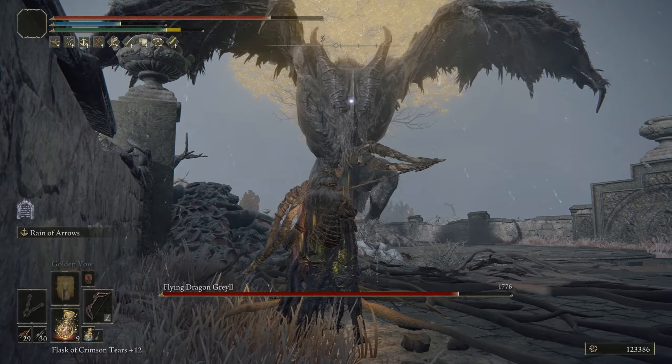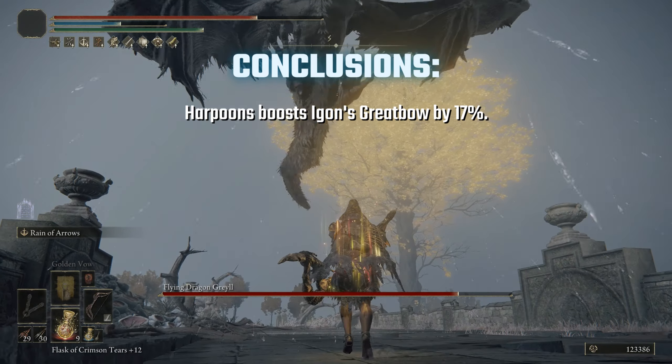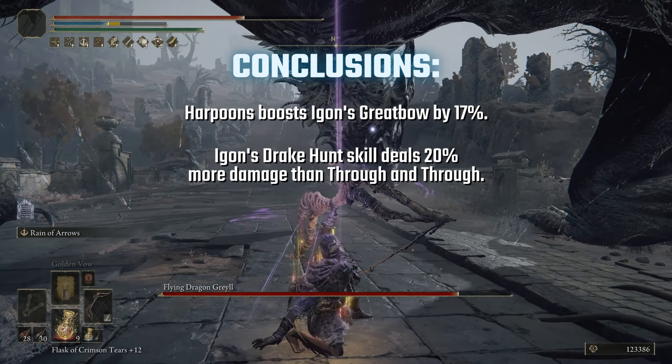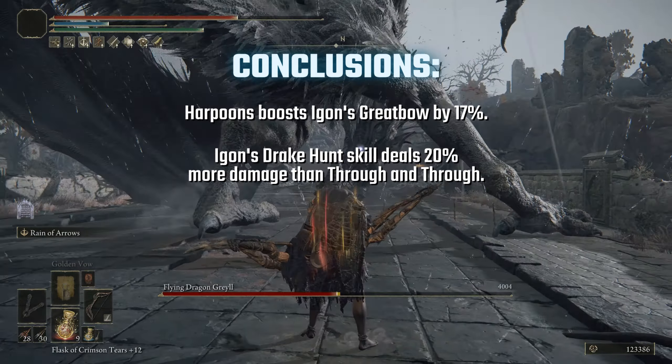Well, with that, nephews and nepheads, we come to the conclusion that Egon's Great Bow damage is boosted by Harpoons, and that Egon's Drake Hunt skill is a better option than Through and Through — minus the multiple target hits. But this is an action RPG, not an FPS, so that ability is not really missed.